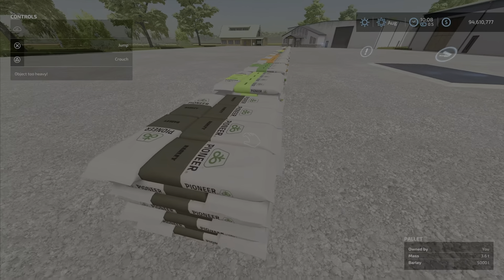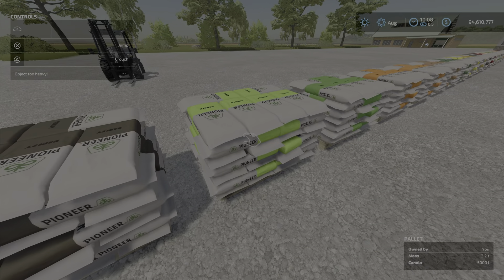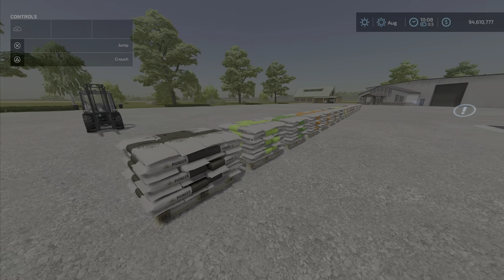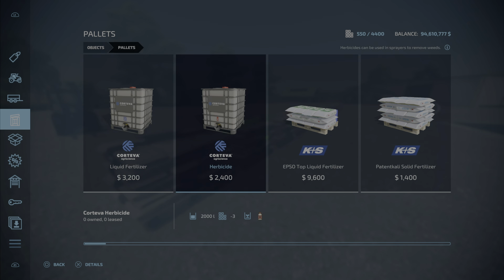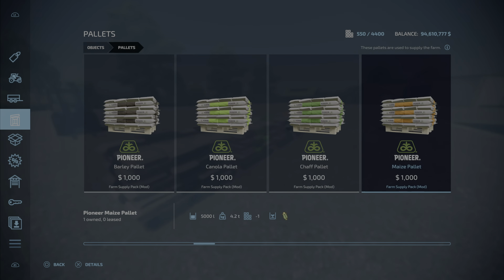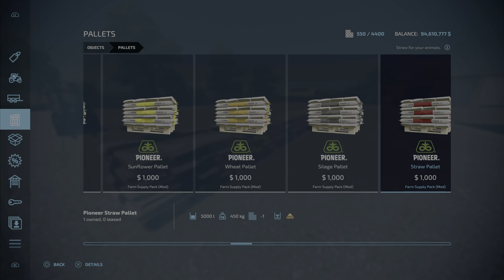It's skids of products — we've got barley, canola, chaff, and more. Let's have a look at it in the store. It's going to be under palettes, and we've got lots of different palettes lately, but here it is.